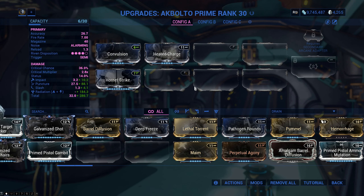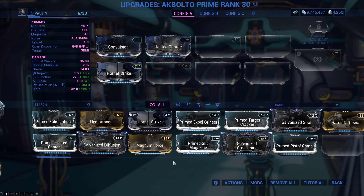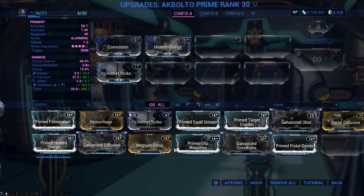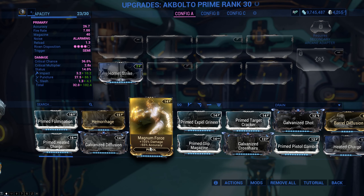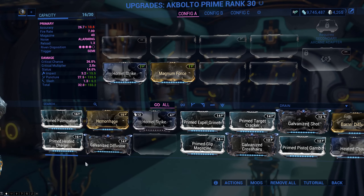The next point is very important because it unlocks your entire understanding of how modding works: you have to separate damage into two types — additive damage and multiplicative damage. This is how you get the really big damage numbers. If you only put in the same kind of damage types, all you're doing is adding more and more to a number. For example, Hornet Strike increases base damage, and Magnum Force also increases base damage. You might think you can just keep increasing base damage over and over.